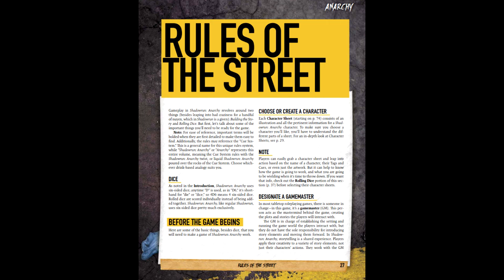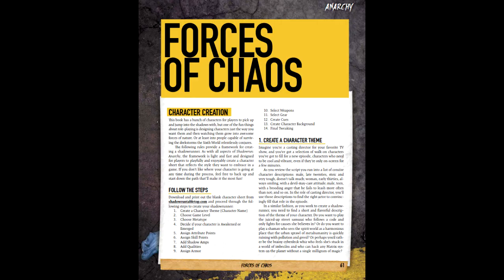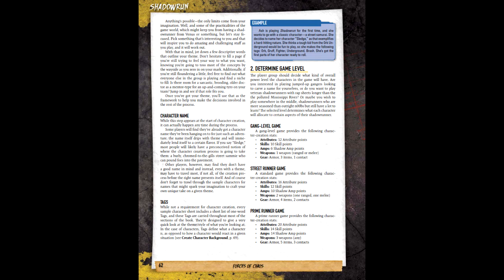While Anarchy uses the Q system, character creation is relatively familiar to core Shadowrun. In this example, we'll be going with an elven adept who goes by Fox — because I like adepts. For step one, we need to establish the character's theme; we've already got a head start with the elven adept concept. In step two, we determine the level of the game — essentially the amount of experience that this Shadowrunner has, or tier if you prefer. We'll assume Fox has been in a few scuffles and go with Streetrunner, which determines the starting pool of resources and points we can use.